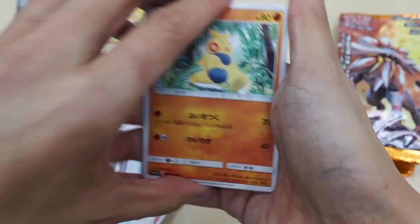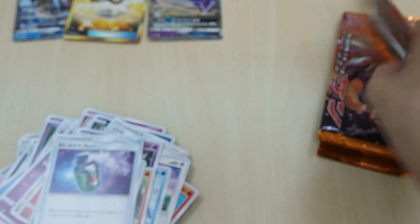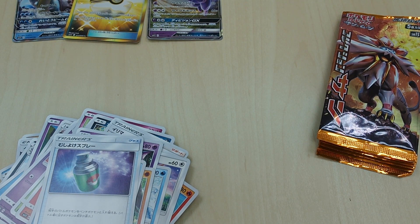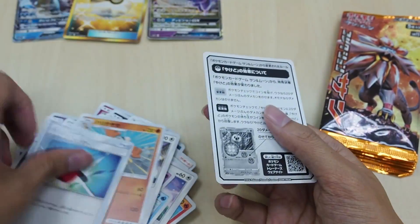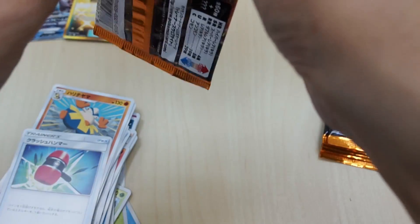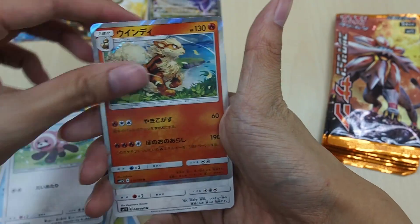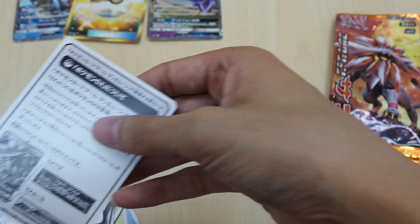The golden pokeball — from the last time I checked, I think it's around 10,000 yen, but I'm not going to sell it, so it doesn't matter how much it's worth to me. I don't even know how much that is in USD, but you guys can Google yen to USD and make that conversion. But the golden pokeball, dude — it's totally amazing. Arcanine — that's a very nice card as well, Arcanine rare card.